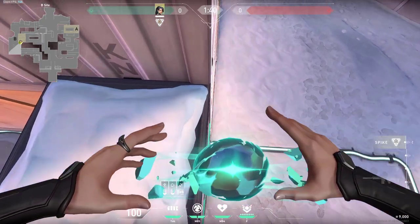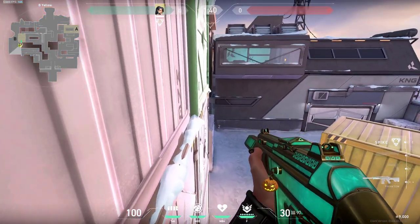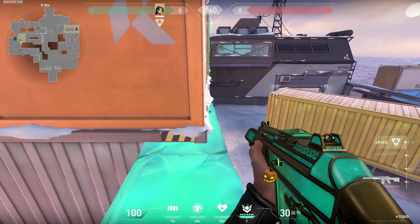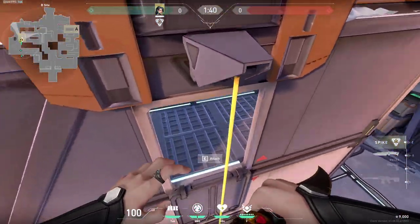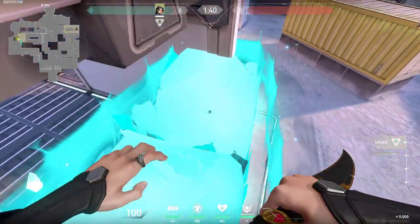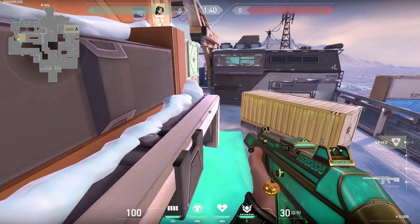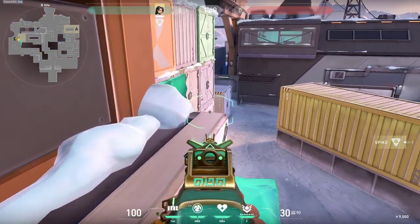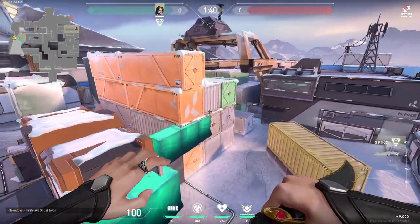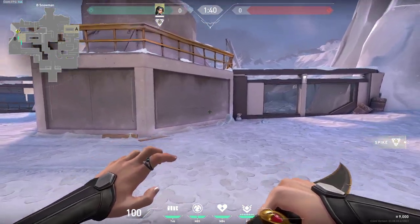There are also more wall boosts you can do - for example this one, and then you can be holding anyone coming from here all the way here or further back at a different angle. Or you can do a very similar thing right here on site just like this - make sure you don't accidentally hit this. You can then hide all the way here in the back or use this corner as cover and once again it works fantastic and will really catch enemies off guard.